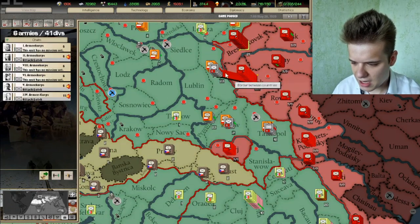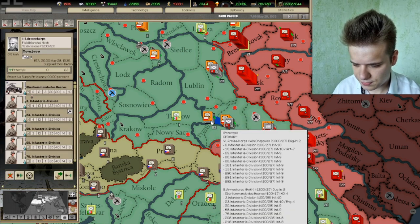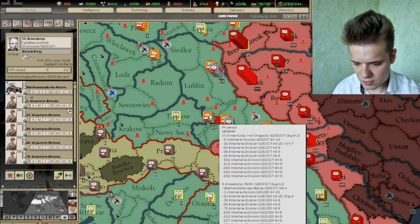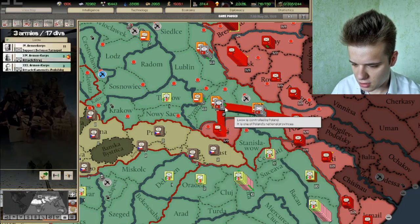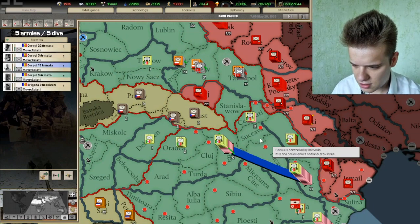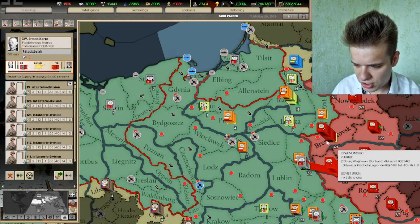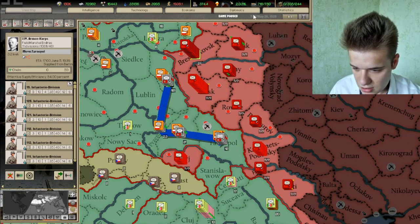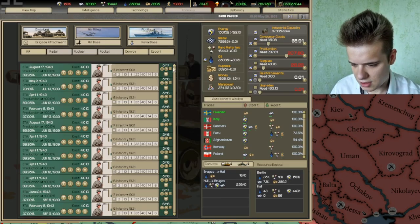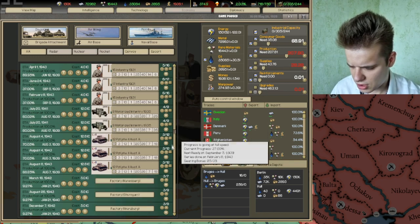What the AI has that the player doesn't is a maximum strategic redeployment time of two weeks. So for example if you're strategically redeploying from Siberia to the European front as the AI, you're going to take two weeks maximum no matter what. Unfortunately this is one of the ways that the AI in Darkest Hour Hearts of Iron cheats, and there's no real way to circumvent this. It's not going to matter in this game but it's a pretty interesting thing to know.